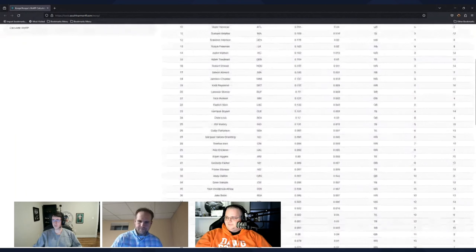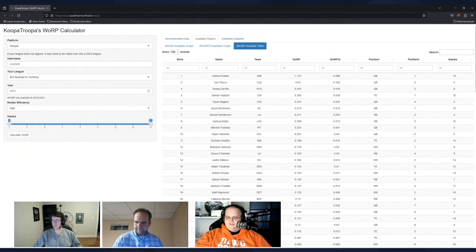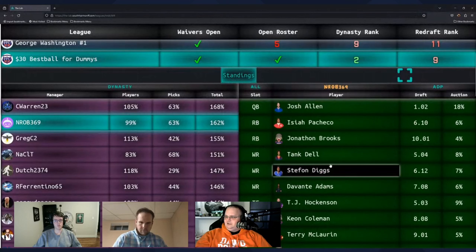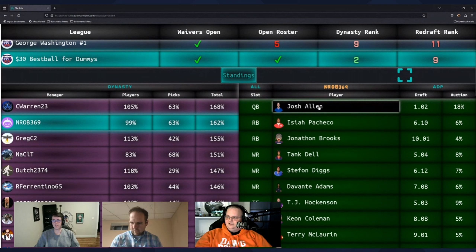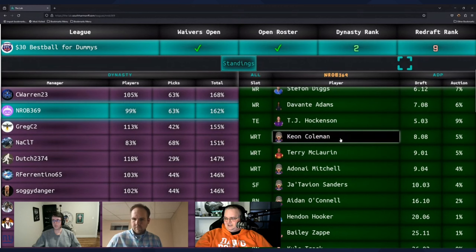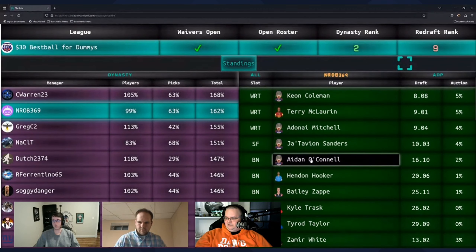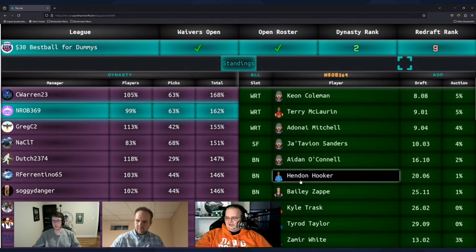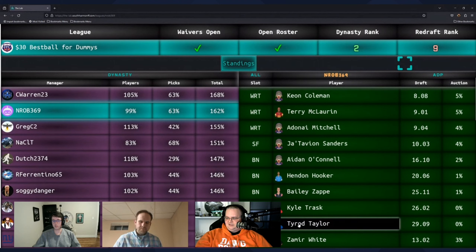Alright, let's move on over to your roster in the lab. Looking at your quarterbacks first — you have Josh Allen, one of those top quarterbacks we talked about. In your superflex spot you don't have a quarterback, but you do have Aidan O'Connell, Hendon Hooker, Bailey Zappe, Kyle Trask, and Tyrod Taylor. I'm pretty comfortable holding all of those. What do you think, Koopa?